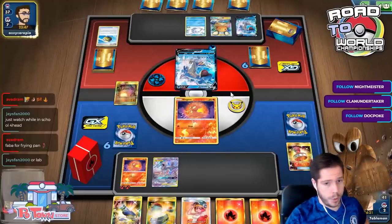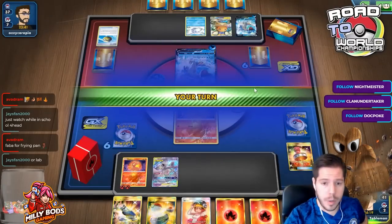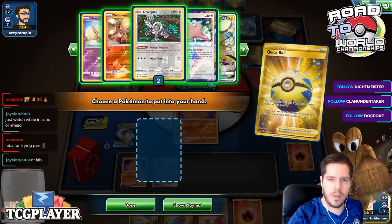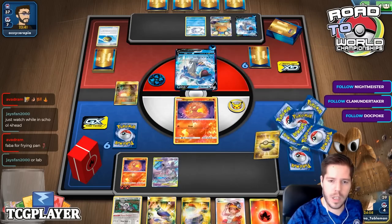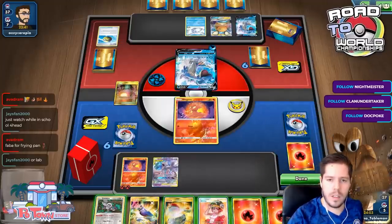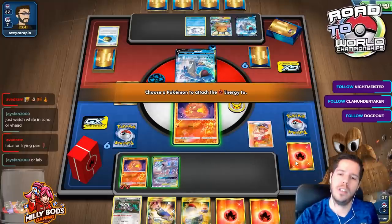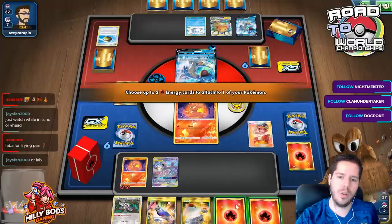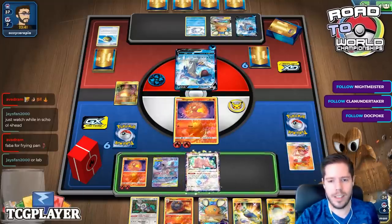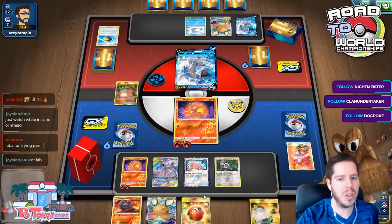Having to discard four energies is not a problem for this deck. My opponent has a much better start. We might see the Body Surf attack here - no, never mind, he chooses not to Body Surf. I do have Fire Crystals. I'll grab two fires, then go ahead and Welder. I feel like it should go to the active to spread my resources. I'll Primate Wisdom the Custom Catcher. Good, Macargo GX is the active.